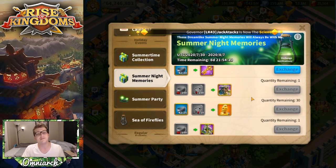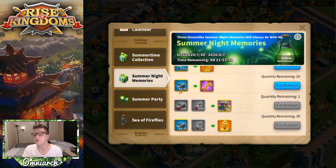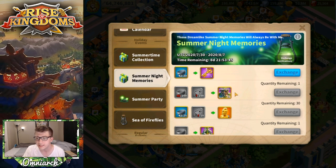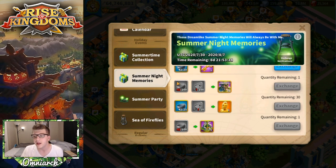The Summer Night Memories event is essentially where you can redeem these event items for in-game goods — we've seen this format many times before. You can use your bottles for stars, though I don't think you should unless you're a big spender. You should probably use them for sculptures. You can also use the bowls for golden keys, which is a decent way for free-to-play players to get a bunch of gold keys.